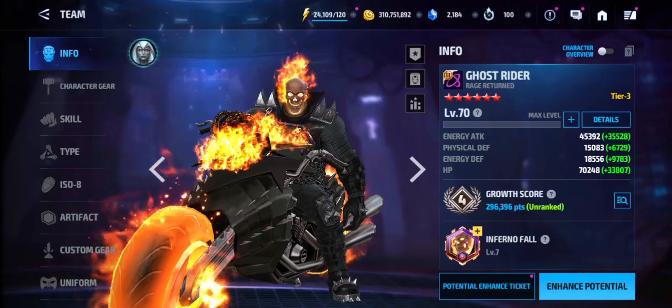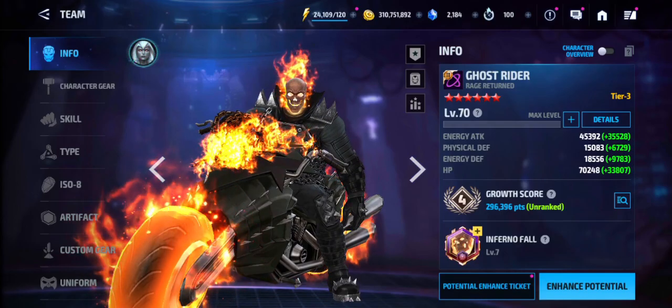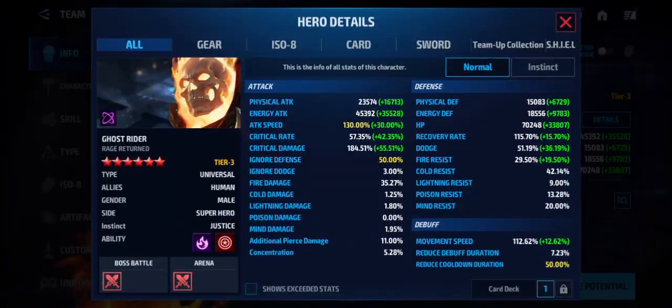Hey guys, what's up, welcome back to my channel, it's your boy Cosmic. In this video we'll be testing out Ghost Rider Rage Returner uniform, which is Danny Ketch's uniform, in Alliance Battle Extreme at this current build that I have on him. Let's check out the details page real quick — I have 45,000 energy attack, max attack speed, max ignore defense, and skill cooldown.